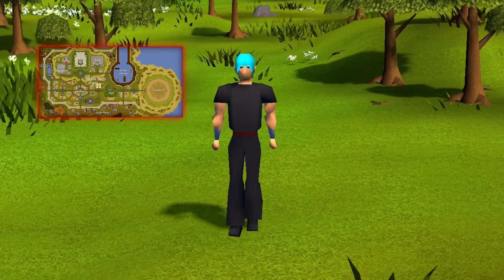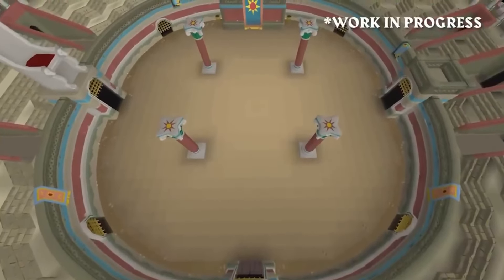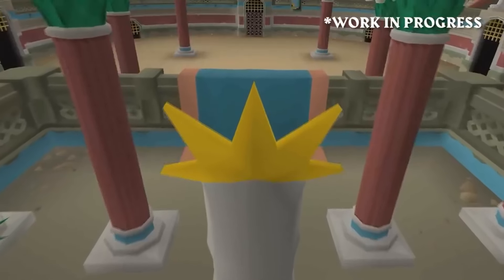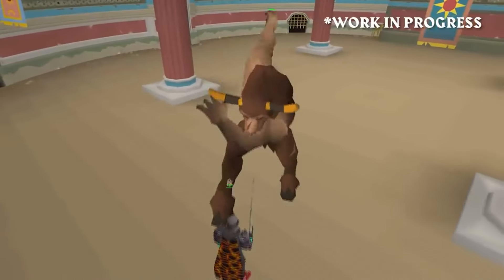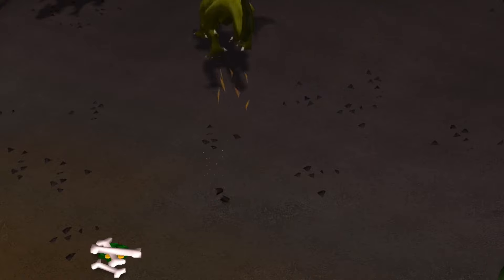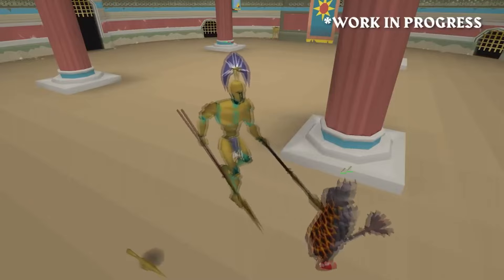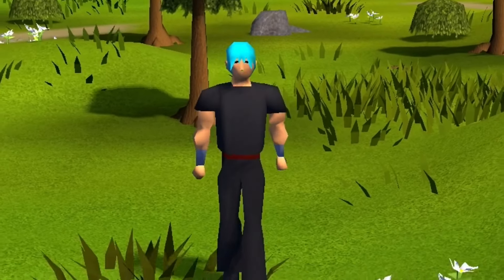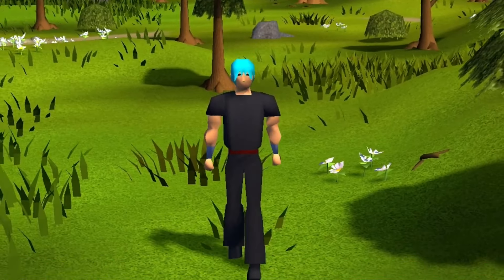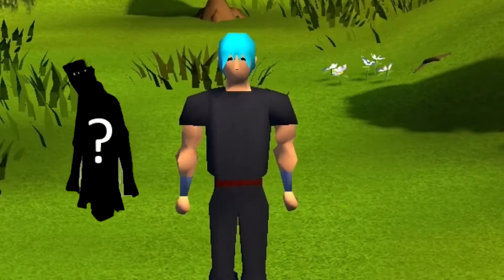Up first, we head to Civitas Ilefortis to check out the Fortis Colosseum. The Fortis Colosseum is a new wave-based minigame where players will have the option after each wave to either leave with their obtained loot or risk it all for more rewards. In between each wave, players will have to choose between modifiers that strengthen their enemies and continue to increase the difficulty of the challenge. Should you make it through the Colosseum to the end, you will have a chance to obtain some brand new gear.